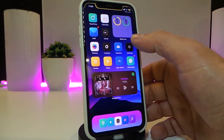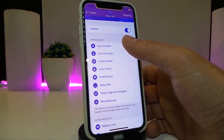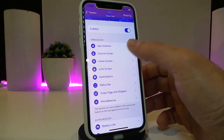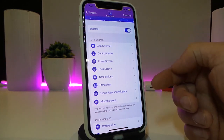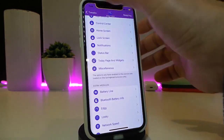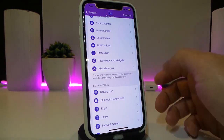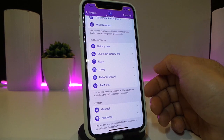We have first a section for the app switcher, then we have a section for the control center or CC, the home screen, the lock screen, the lock screen notification, and the status bar — which covers all the items in your status bar — and also today's page or widgets.